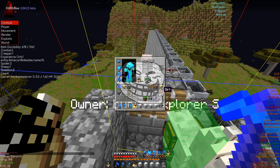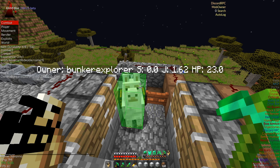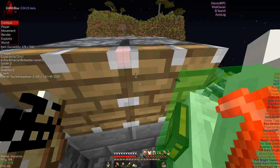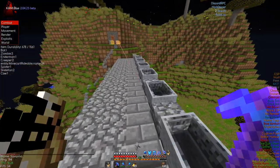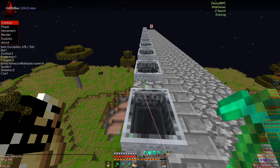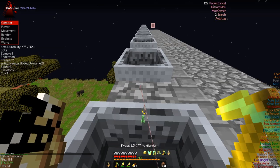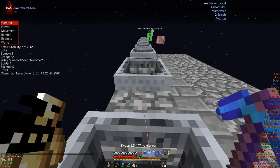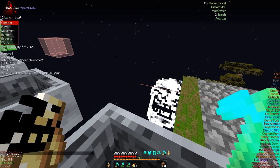I'm going to demonstrate it one more time without chunk borders, just in case you need to see it again. Everything is inside the llama, he's in the corner. We reload, turn on packet cancel, and we're on our way. We can see the llama — you might not see yours unless you have champs or ESP on, but we're going to reload here and keep going.